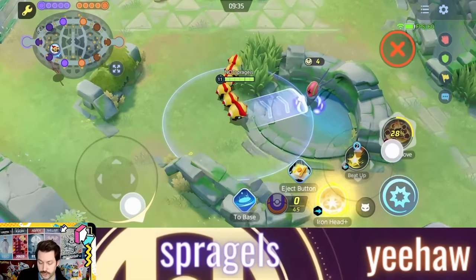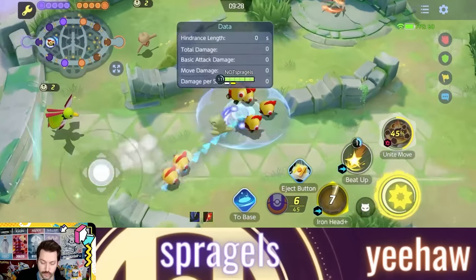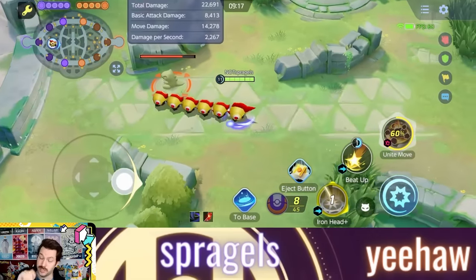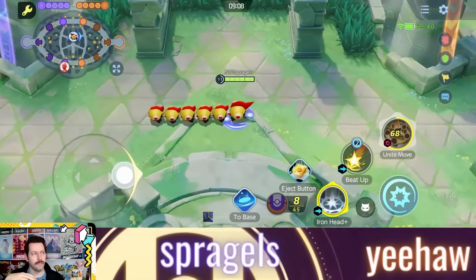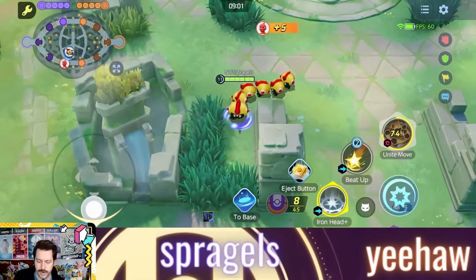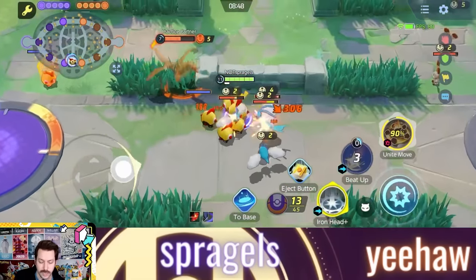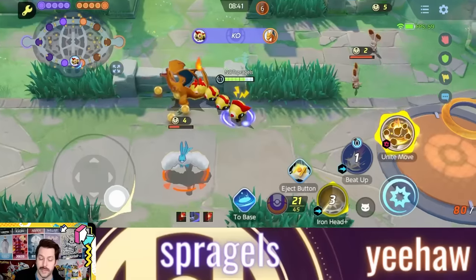If you're using the Beat Up formation with Iron Head, you leave your troopers around to fight, and then once you use Iron Head, your troopers all run back into you — almost like Razor Leaf from Leafeon. You leave your troopers fighting, jump to another location, and they zip right back into you doing a ton of damage. This combination lets you be sneaky inside of fights — you convince your opponents you're fighting one situation, then dash in and go for the real target, diving the backline for big KOs.